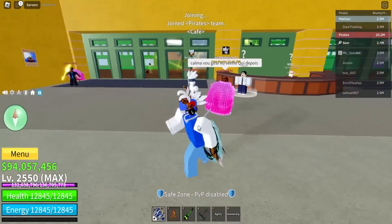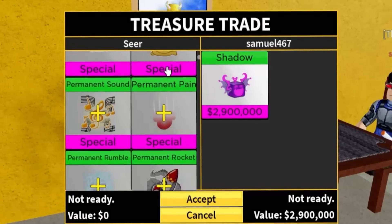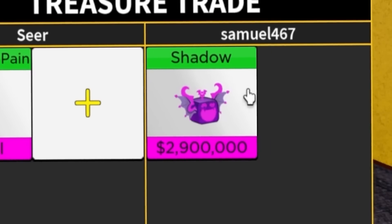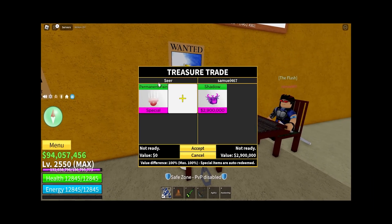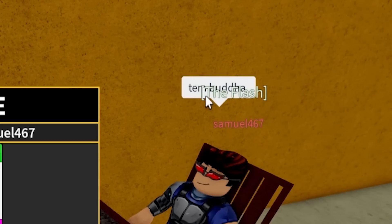We are in the next server and there are a lot of people over here. Let's see, this guy wants to trade — let me sit down. Let's see what you got, mr. Samuel. We got permanent pain. Shadow fruit — okay, we got shadow, some mythical fruit, and he just instantly locks in. I'm not gonna accept this obviously. This is not worth it — I'll never trade a permanent pain for a shadow fruit.